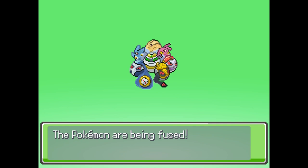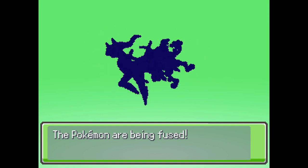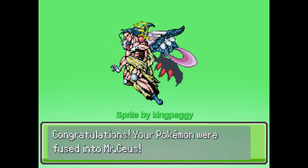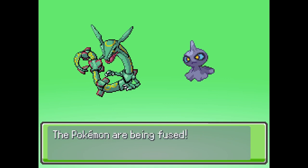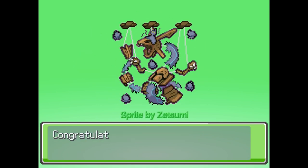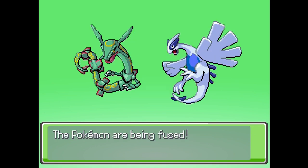The game also has a lot of annoying mechanics, like Flash still being required in some areas, self-code puzzles still being in the game, the Sudowoodo puzzle, and roaming legendaries — where all encounters end up running away, and then they're across the map so you have to run all the way over there just for another encounter.